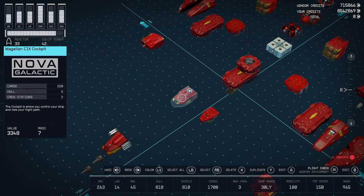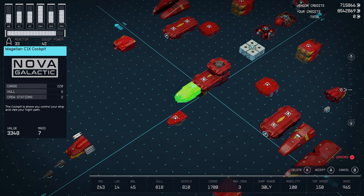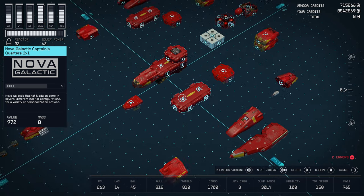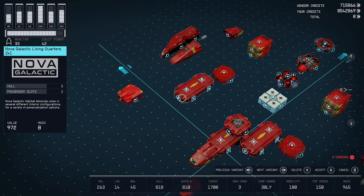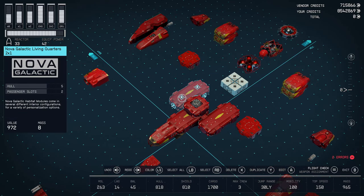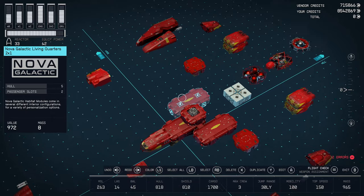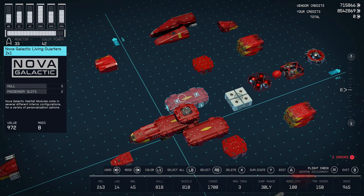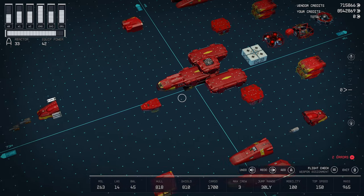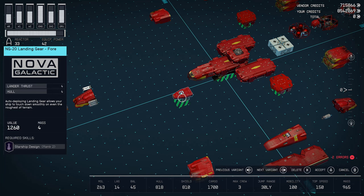Next to this we are going to go with the Magellan C1X cockpit. Then we're going to want to go with the Nova Galactic captain's quarters — you can do a workshop, or maybe an armory on one side, or workshop and captain's quarters. I went with captain's quarters and living quarters. Even though you kind of do need living quarters, you won't have any passenger slots without them. Go ahead and stick that at the back there.